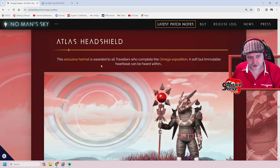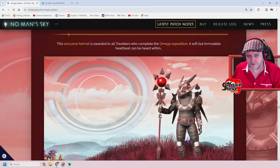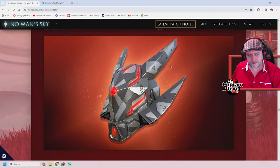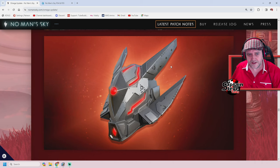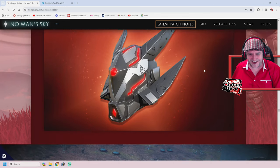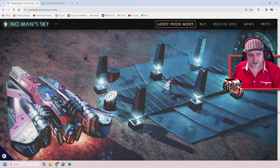Atlas head shield — this is an exclusive helmet rewarded to all travellers who complete the Omega expedition. A soft but immutable heartbeat can be heard within. That's another nice image for a background — I do like that helmet. The coloured customisations: I've got red horns on mine, it looks really doom-y, I like it.